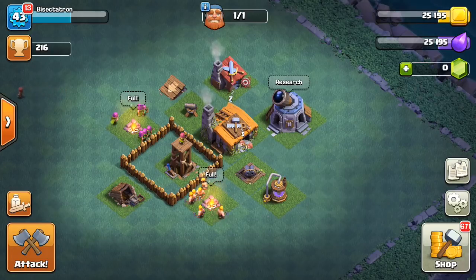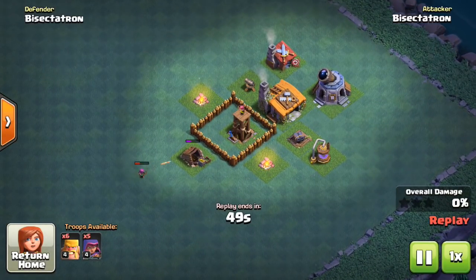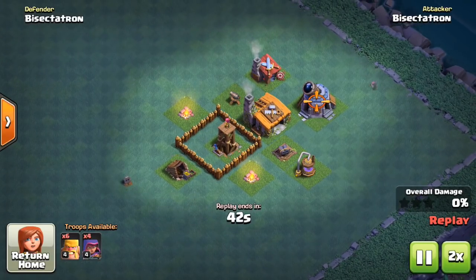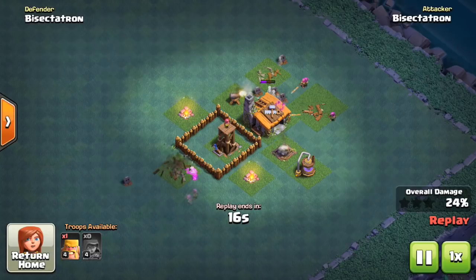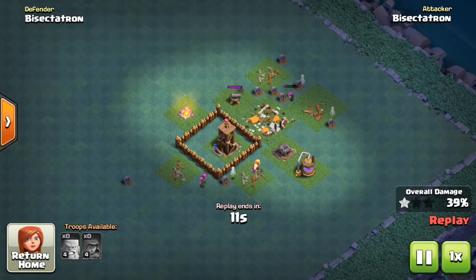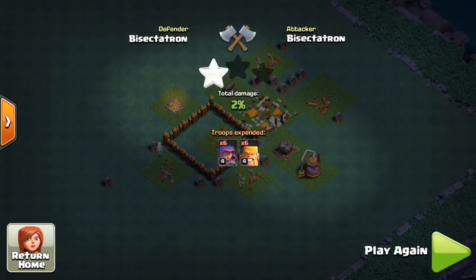So here's my Builder Hall 2 base — I think it's a good example. You want to keep the Archer Tower well protected and keep it on the long range; you can toggle it back and forth, but keep it on long range. In the replay, you can see this is myself attacking myself. The idea behind this is to defend against the 3-star — that's the most important thing. The Builder Hall is too big to try to completely protect. People only have Raged Barbarians and Sneaky Archers at this level. Put the walls around the Archer Tower, keep it protected, put the cannons on either side of the Builder Hall. The attacker spread the troops out but was not able to get the 3-star — pretty much all they'll be able to do is get a 1 or a 2-star, and that's a pretty good trade at Builder Hall 2.